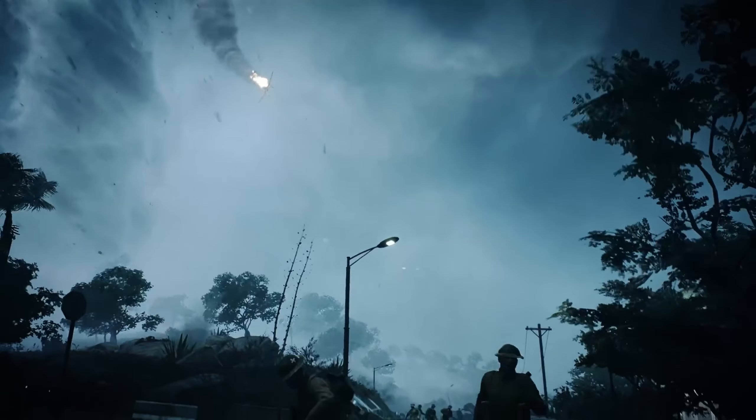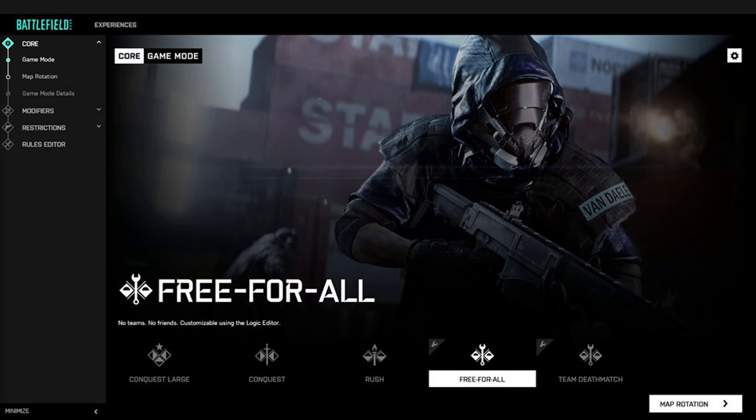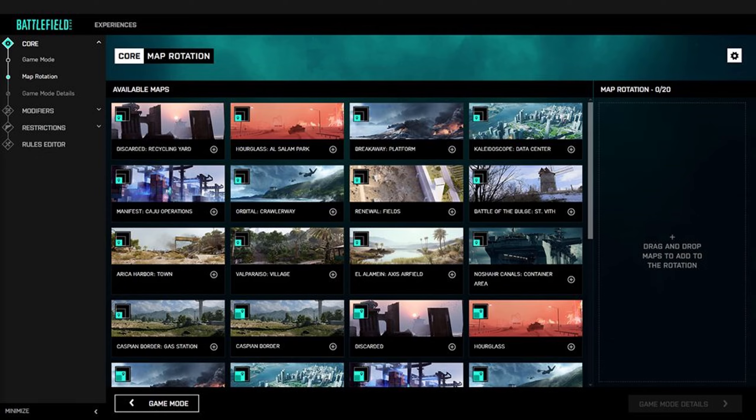Yarattığınız oyunun bir paylaşım kodu olacak ve bu kodu arkadaşlarınıza verip paylaşmanıza izin veriyorlar. Portal modu ana ekranında çeşitli sekmeler var - conquest, rush gibi hazır sekmelerden istediğiniz oyunu seçeceksiniz. Yukarıda 'Create Something New' yani yeni bir şeyler yarat butonu var. Oradan da istediğiniz oyunu yaratacaksınız. Bir oyunu çekirdekten sonuna kadar nasıl yaratacağınızı göstereceğim: oyun modu, harita rotasyonu, oyun modu detayları, ufak tweakler, kısıtlamalar ve en sonunda kural editörü şeklinde bir oyun yaratma zinciri mevcut.